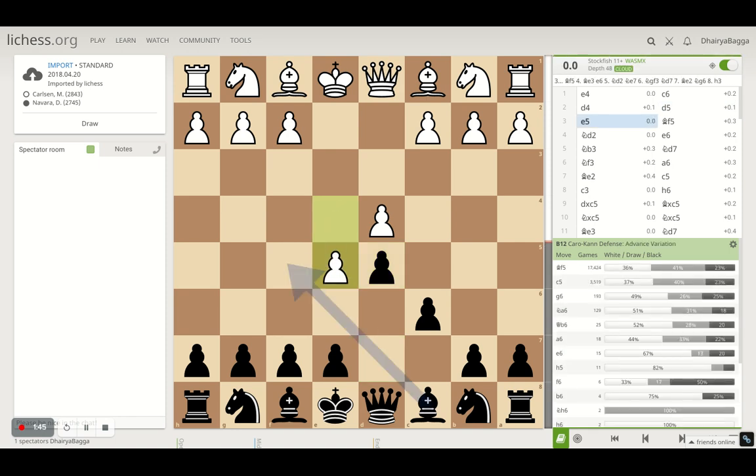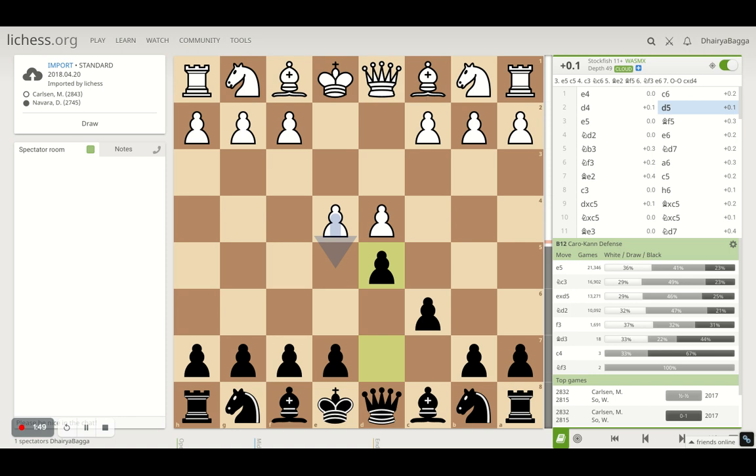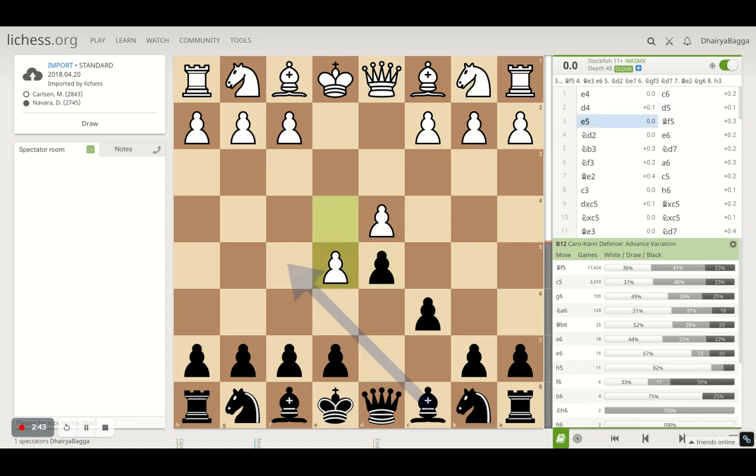Navara responds with d5, and here Magnus plays e5. When playing the Caro-Kann defense, you will see three options. The simplest is to take on d5 — the Caro-Kann exchange variation. White can also leave the pawn and develop, perhaps knight to c3 so that if you take on e4, the knight takes back. The third and most challenging line is the Caro-Kann Advanced variation when the opponent advances e5, gaining serious space in the center before you've moved your pieces. That's what Carlsen decides to do here.